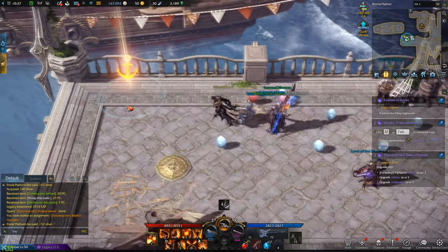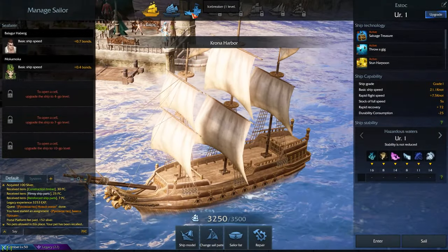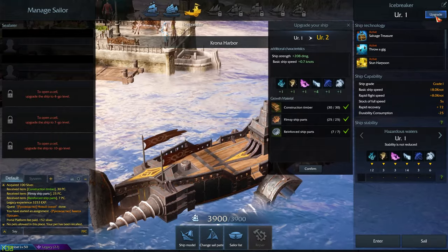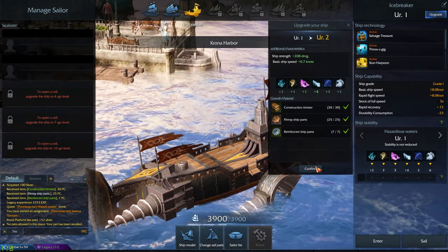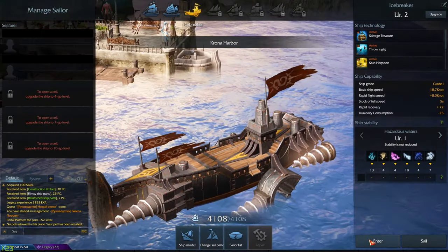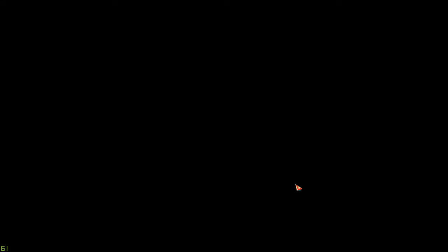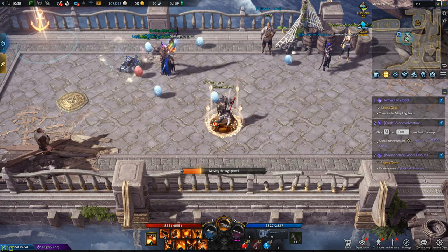You can do the ship upgrade at pretty much any harbor of your choice. Since we're still in Bern we'll go to the Bern harbor — Chrona harbor — and enter the sea. In the sailing menu at the top you have three ships available. I chose the Icebreaker since I use that on my main account. Click upgrade — those are the materials we just received, which is why I said they were important — click upgrade, and the quest is done. Back on the mainland, we roll back to the queen since she gave us the quest.